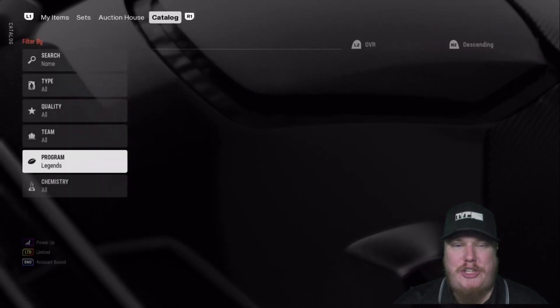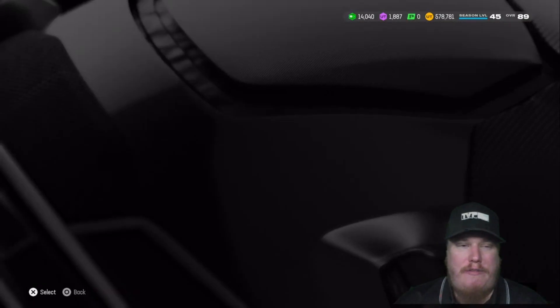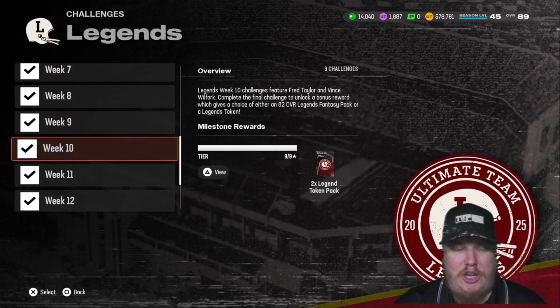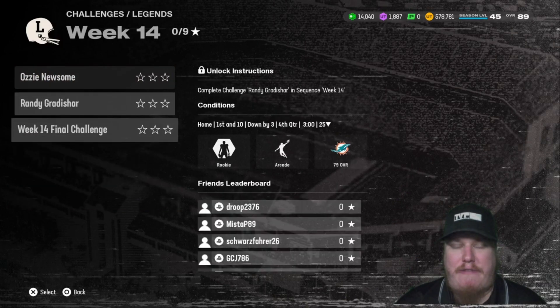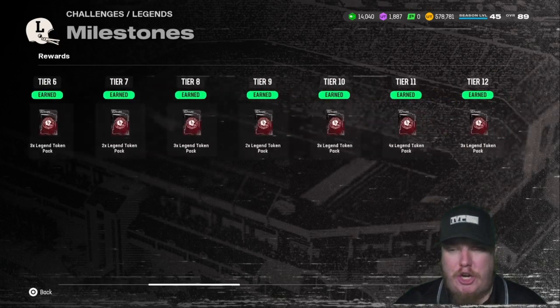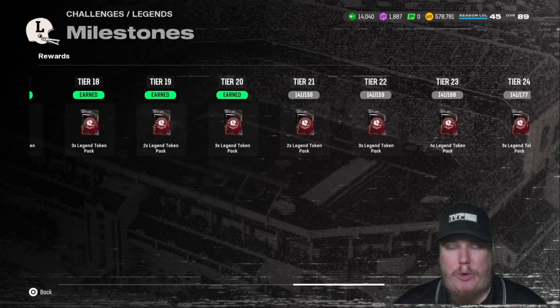Challenges will also drop with this week's legends release. We're in Week 14, so you'll have a challenge with Ozzie Newsome, a challenge with Randy Gradishar, and then a final challenge — nine stars to be earned in total. Play through these and you're going to earn tokens and packs, including a mystery player. Nine stars gives us two legend tokens, and defeating the final challenge earns a choice pack between a legends token or a legends player — so really three tokens can be earned in this week's drop.